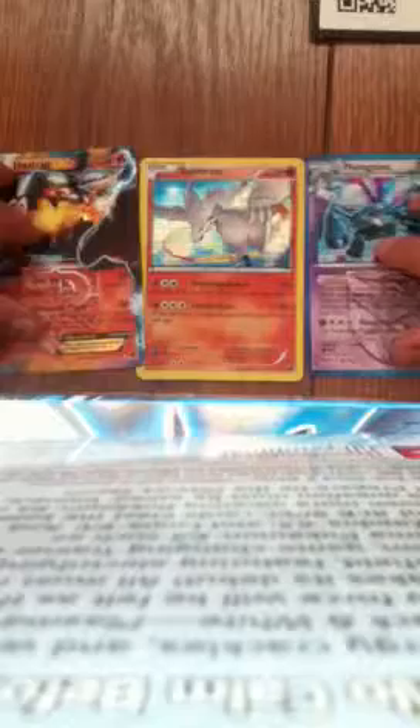Overall, good pulls: Heatran EX, Rush Ram holo, and a Metagross holo. Thank you guys for watching this video — please subscribe, comment, and like. Thank you!